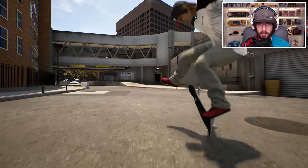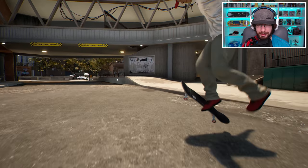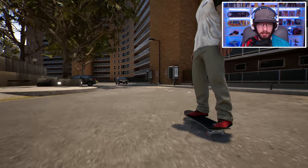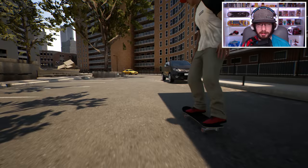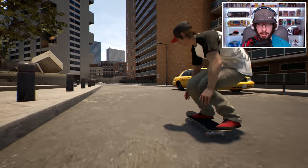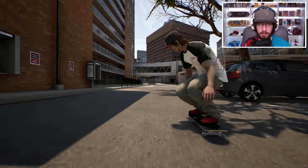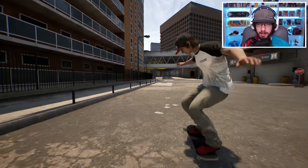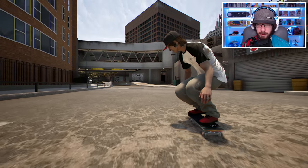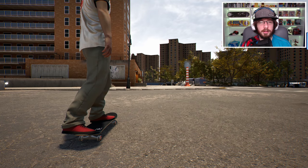Let's try switch — switch hard flip, switch 360 hard flip, switch inward heel, switch 360 inward heel. There we go — inward heel looks nice. Switch tray, switch varial, switch laser, switch varial heel. Fakie hard — I like that quite a bit — fakie 360 hard, fakie inward heel, fakie 360 inward heel.